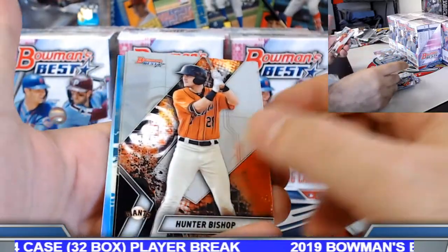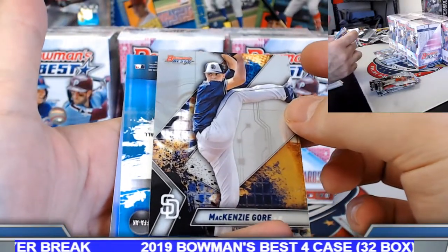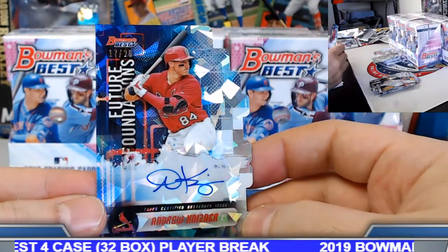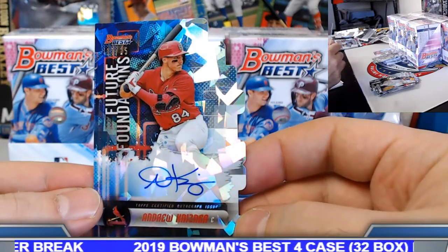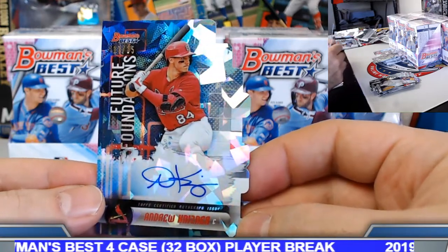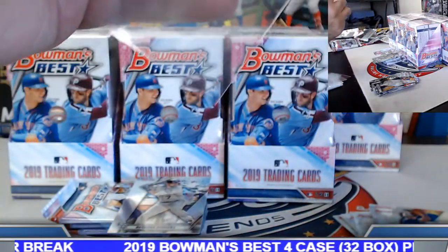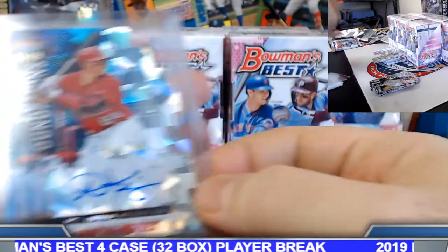Die cut autograph coming up — who's gonna get it? Put it on the board: Andrew Kisner. Nice one for the Kisner spot — foundation die cut rookie autograph. Die cut atomic, numbered 17 of 25. Sparkle, sparkle — congrats to the Kisner spot on this one. All right, there's some atomic action on the die cut side here.